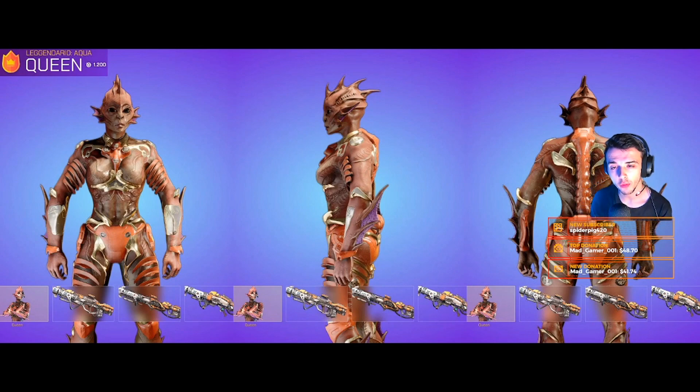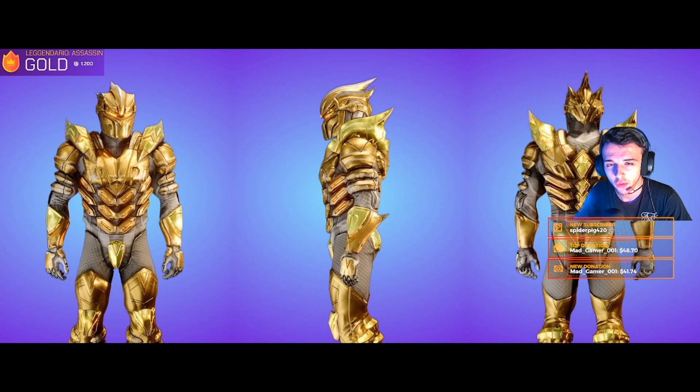This is Boy J coming in with another video. Today I'm going to be showing you guys some upcoming Splitgate new skins that are coming to the store. The first one we've got is Legendary Aqua Queen — literally a dope fish-kind of looking skin, reddish, goldish, with little armor patches on her. She actually looks fire. That's the first one, and we've got Assassin — a full-on golden skin.